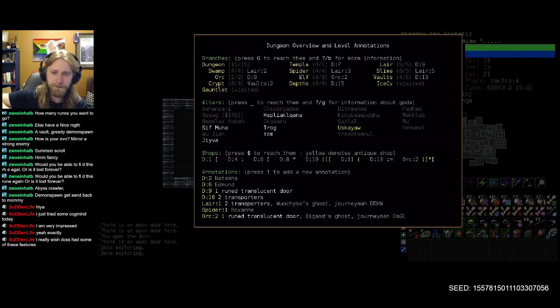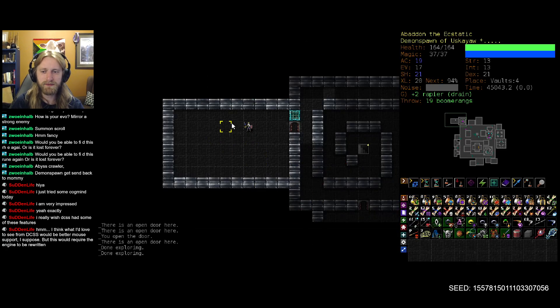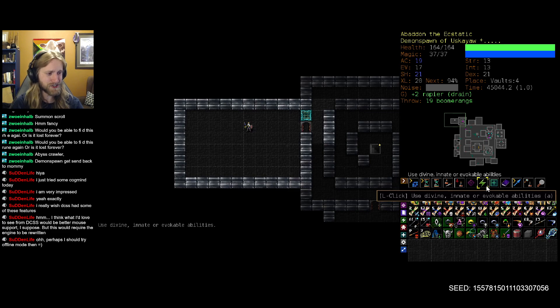So where do we wish to go from here? Probably to Depths. I guess we could go into Elf, though we don't have the best willpower. What would you love to see from DCSS most? Better mouse support, I suppose - this would require the engine to be rewritten. If you play web tiles or the web version in general, the web servers have very little mouse support. If you haven't tried offline mode, I would recommend it - it at least helps out by adding more mouse functionality.